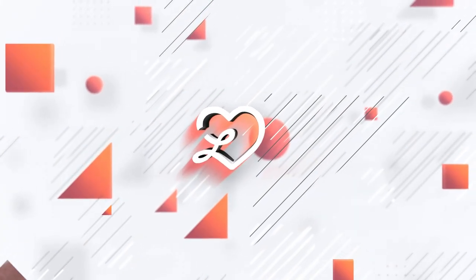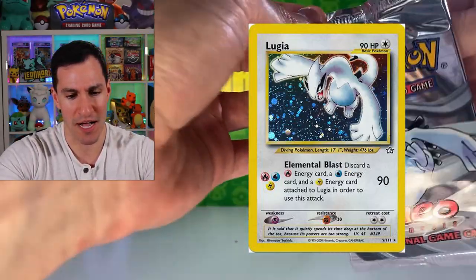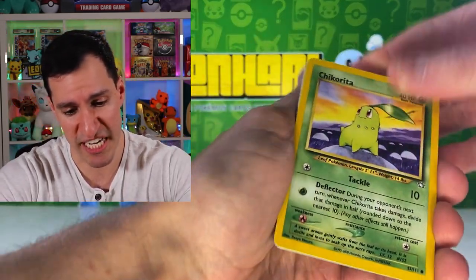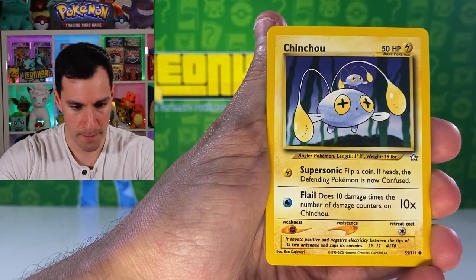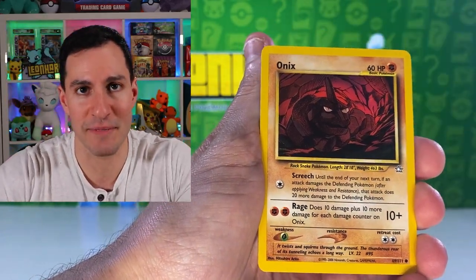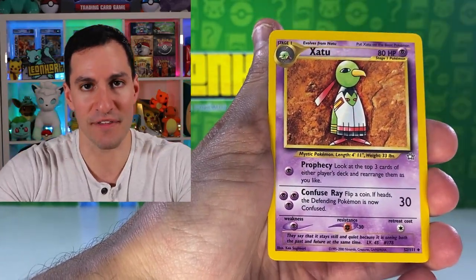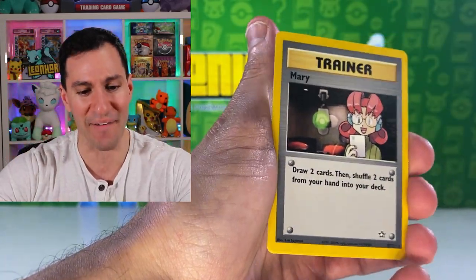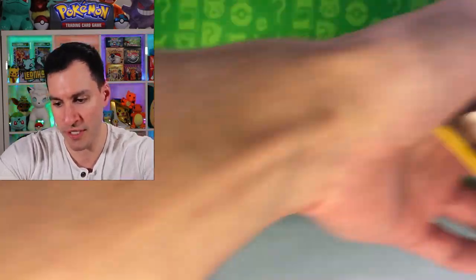Let's get right into it with a Neo Genesis pack — my favorite pack art is Lugia. Of course you want to pull Lugia. All right, one of the best sets of all time: Chickorita, Hootie and the Blowfish Chinchou, Ledyba, Marill, Onix, Granbull, Natu, and Ledian as the uncommon. The rare is a Mary — she's a YouTuber, microphone and all — so Mary is the trainer rare, and then an energy.